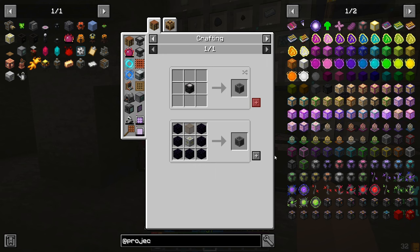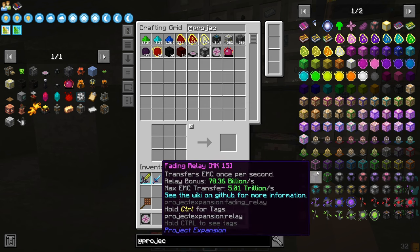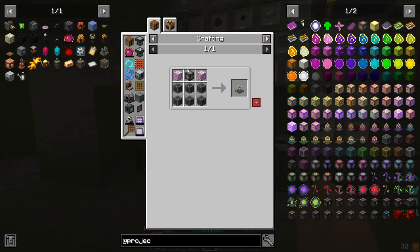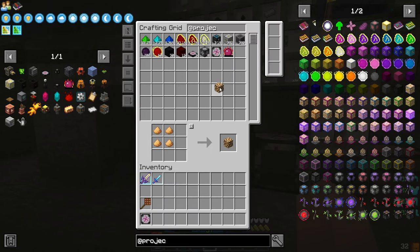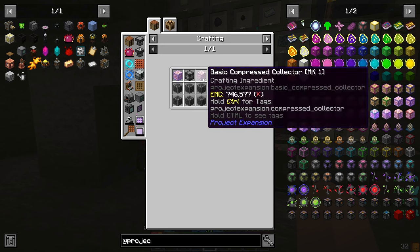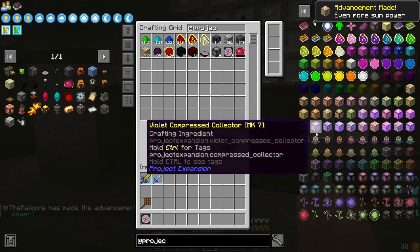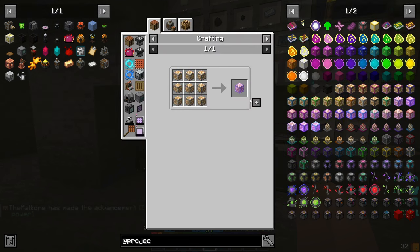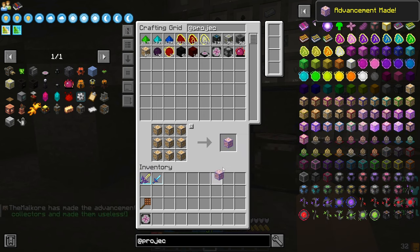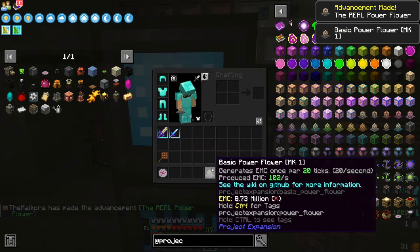We should be able to now do this. We're missing glowstone here. So we should be able to make tier one of these guys at least. All right, so we've got the tier one power flower here.